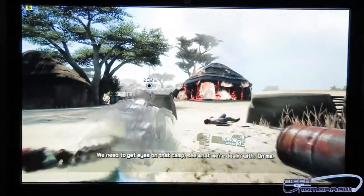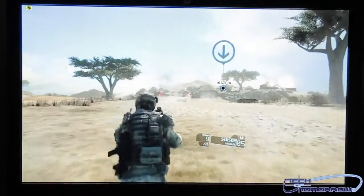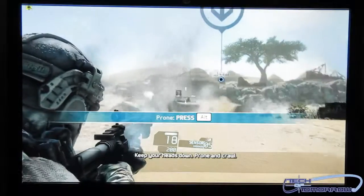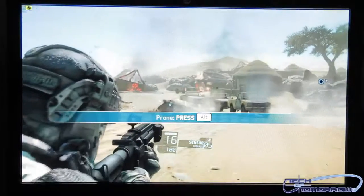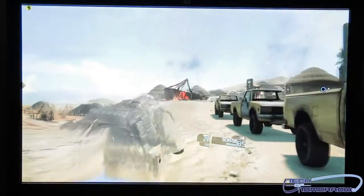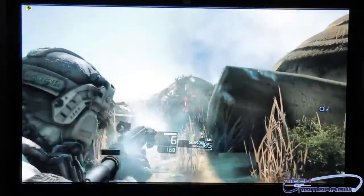We need to get eyes on that camp, see what we're dealing with. On me. Keep down. All right, we should move — straight ahead, off the line vehicle. Tockel down. Got one. We got this, just don't get cocky. Moving to cover. They're pinned down. All gun. Signs of cover. Drop one. Reloading.